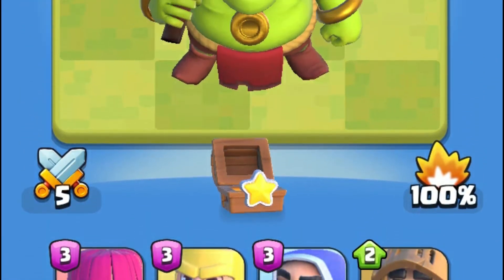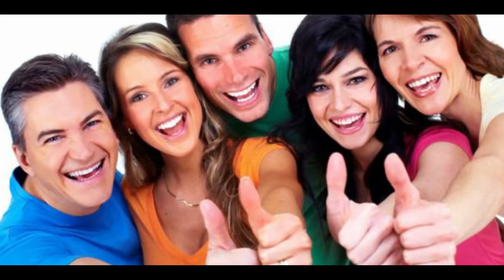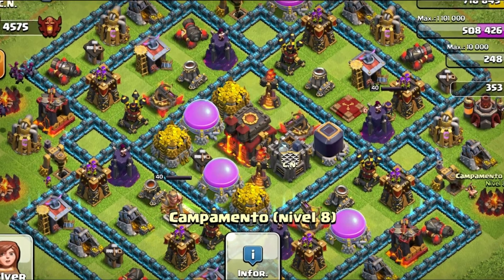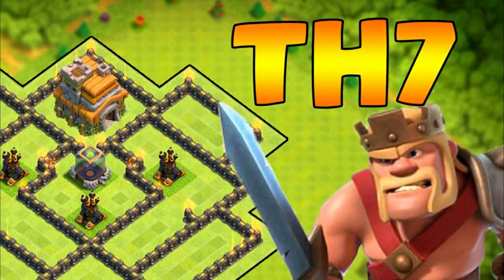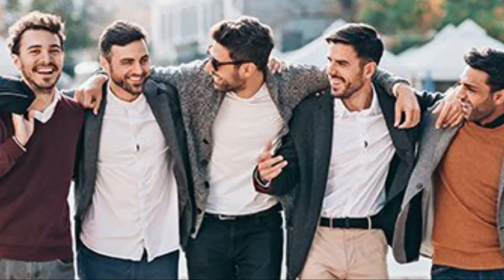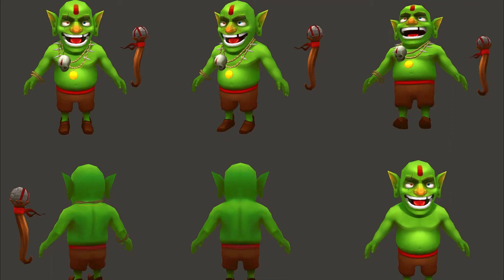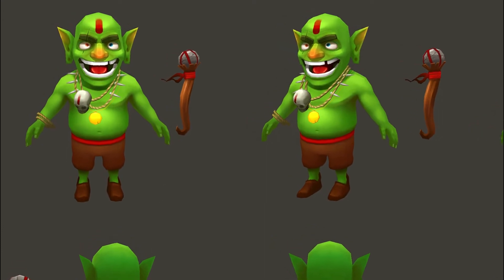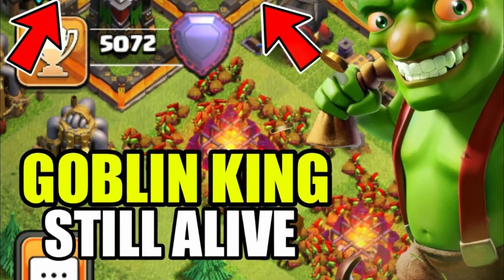Fact number 2: you may know that the Goblin King is the first boss you fight in Clash Quest, but did you know that a lot of people were expecting it to be released in Clash of Clans? Back in the old days of Clash of Clans there were only 2 heroes — the Barbarian King unlocked at Town Hall 7 and the Archer Queen at Town Hall 9. The community started speculating about future heroes, and the most wanted one was the Goblin King. But after the Town Hall 11 update, the Grand Warden was released and the rumors about the Goblin King pretty much stopped.